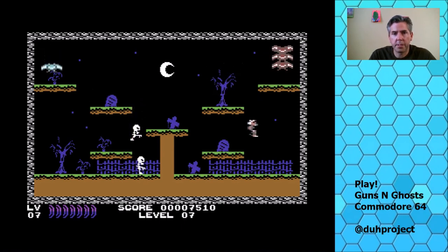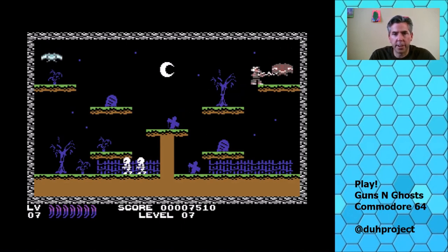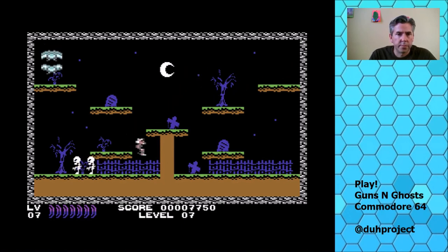You start thinning out some of these — there are birds up here. To get these guys you just have to get right on the ledge. Let's see if I can grab this guy in the air — it's not going to fall down.